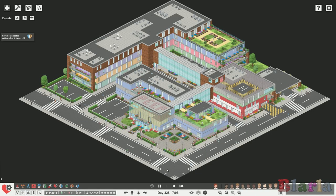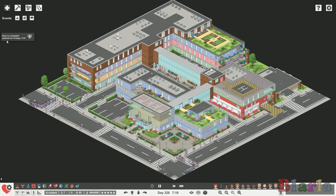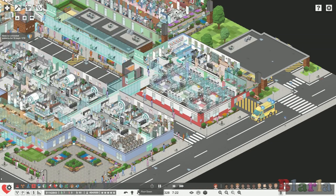Hello peeps and welcome back to Project Hospital, welcome back to infectious diseases DLC. We have largely covered everything to do with the DLC, except for the emergency event we haven't experienced yet. In this series we've been concentrating on completing the last insurance - overcure - where I need to have no untreated patients for 10 days consecutively.